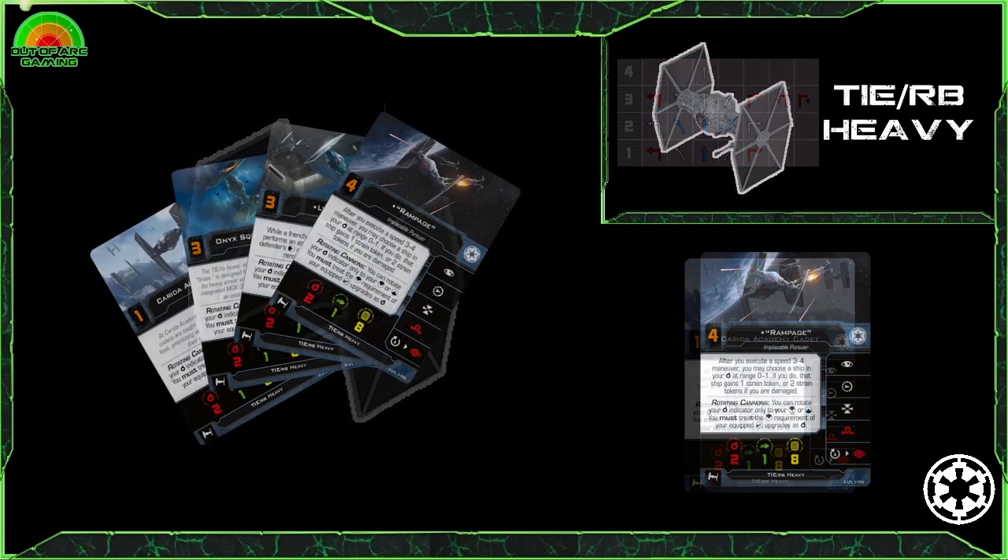Looking at notable pilots — you don't get many for this new release, only four — but Rampage is the one we like most. After you execute a speed 3 to 4 manoeuvre, you may choose a ship in your firing arc at range 0 to 1: that ship gains 1 strain token, or 2 tokens if you are damaged. With no shields and only 1 evade, it's likely you are going to have some damage on there, so that 2-token option is very achievable.